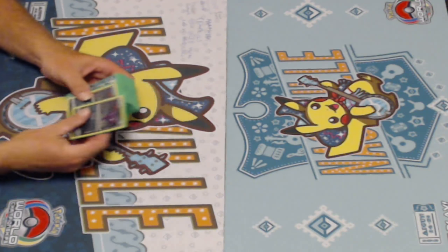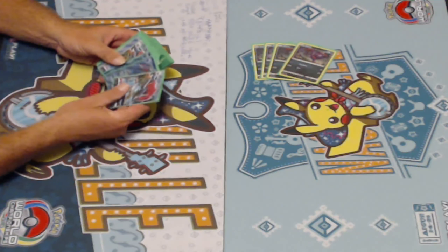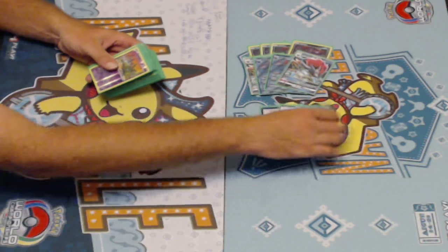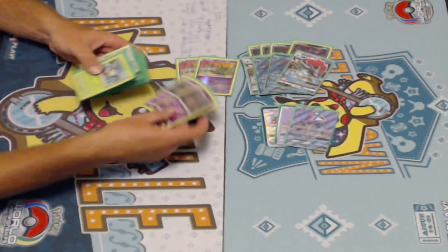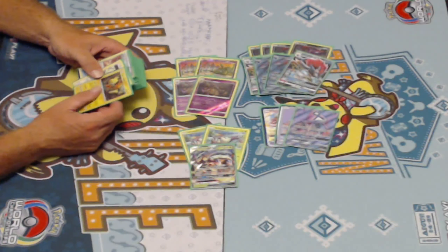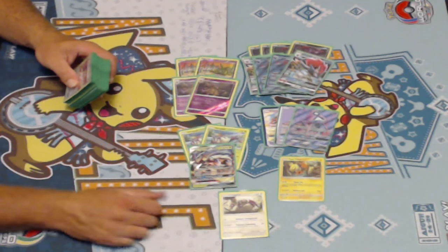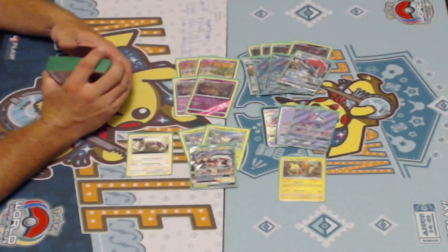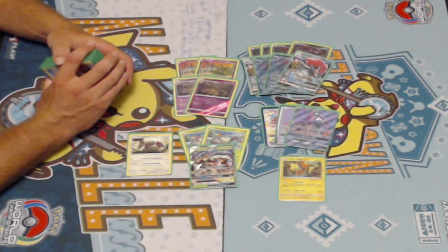Let's hop into it. Zoroark deck: we've got four Zorua, four Zoroark GX, three Lele, two Garbodor, two-one Gliscpod, one Tapu Koko, and one Kangaskhan for resource management. We're extremely limited on our options for draw support, so your safest bet is to play the consistency engine of Zoroark.